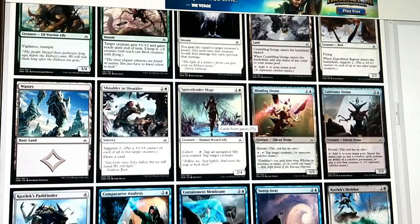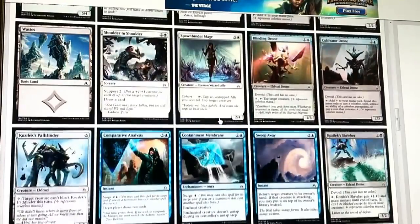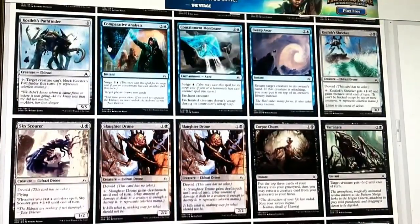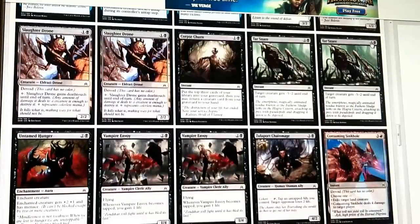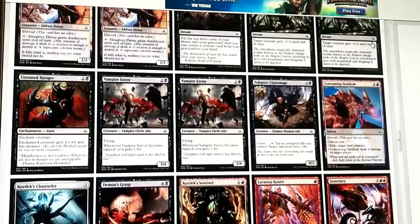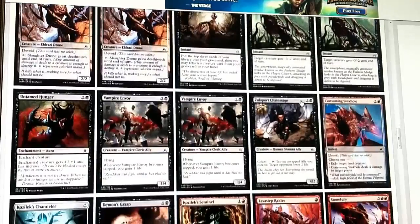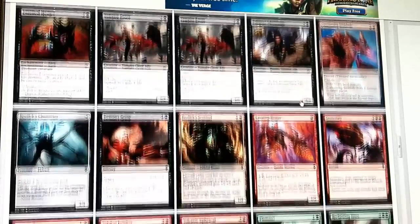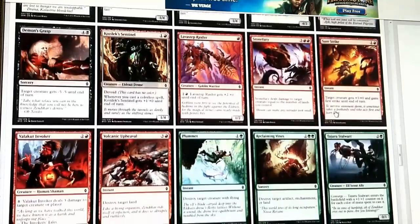Spawnbinder Mage is a cohort tap-target creature, so maybe we'll see. I haven't seen a whole lot of blue that really stands out. Kozilek's Pathfinder is probably good if we could pull off a big Eldrazi thing, but we haven't gotten too much of the stuff that helps produce colorless mana for that. We don't specifically need it for Ulamog though, so that's good. Here's some solid black cards - Tar Snare is removal, and Slaughter Drone are fine two-drops that you can give Deathtouch to. Kozilek's Channeler will help produce colorless and it's a 4/4 body for 5, that's not bad.